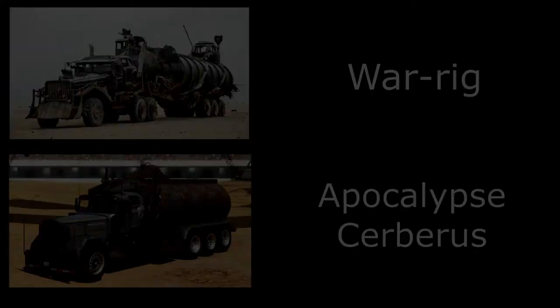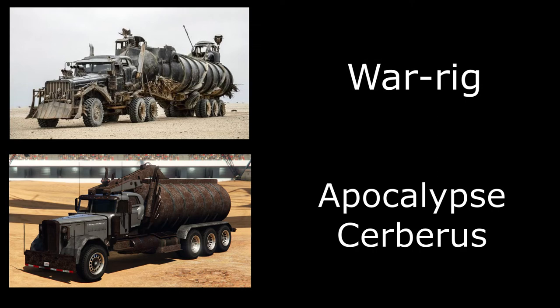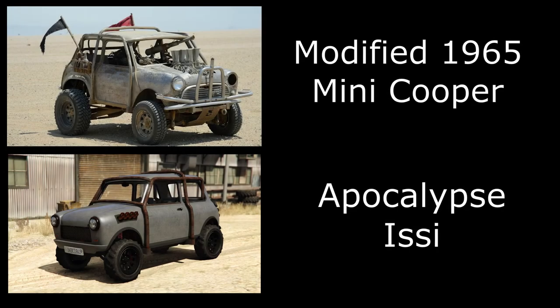Next we have the Severus, which isn't 100% accurate to the movie but I believe it's based off the War Rig from Mad Max: Fury Road. Like the Bruiser, we can't attach a semi trailer in GTA 9. The War Rig is a tractor unit with a truck on the back, whereas the Severus is an all-in-one truck. From the photos you can see it appears to be based off the War Rig — if you know otherwise, let me know in the comments.